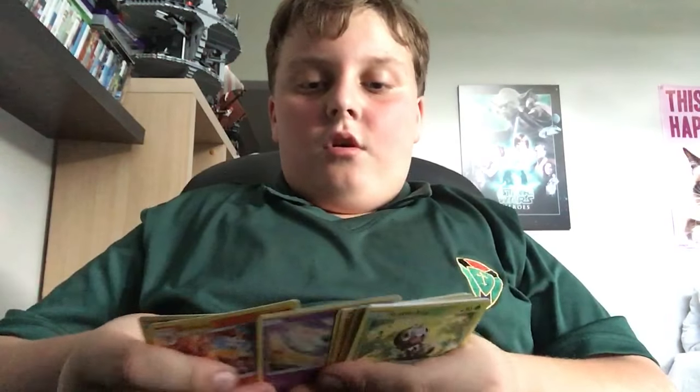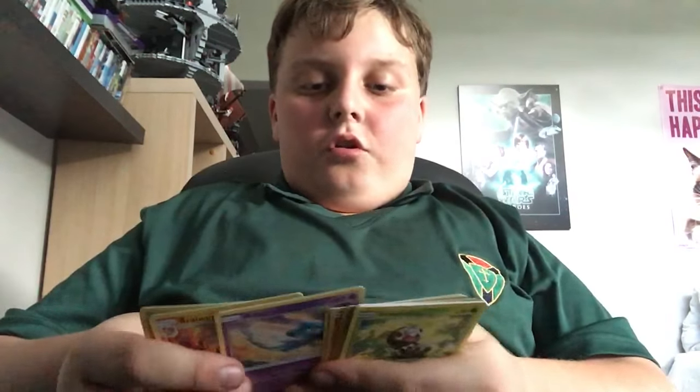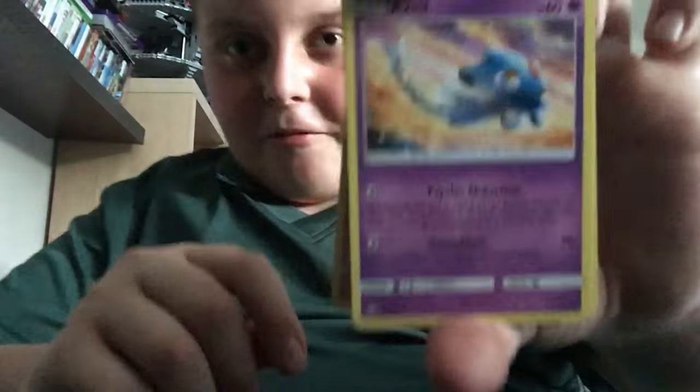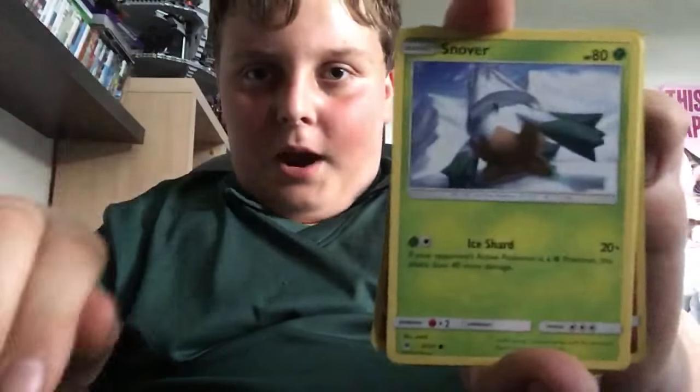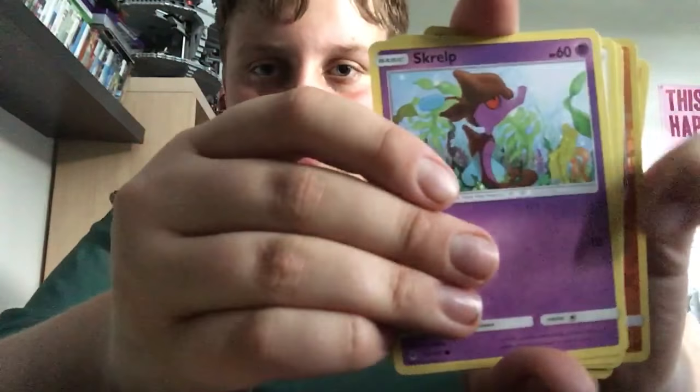In a Zygarde pack — another Greninja! Can we pull another GX? One, two, three, four. Fire, psychic — I'm waiting for that fire. Yveltal BREAK in Hawlucha. Oh, lucha lucha! Scatterbug, Snover, Skrelp, Furfrou, Furfrou, Lycanroc Dusk Form — that's what we wanted! Lycanroc Reverse Dusk Form!